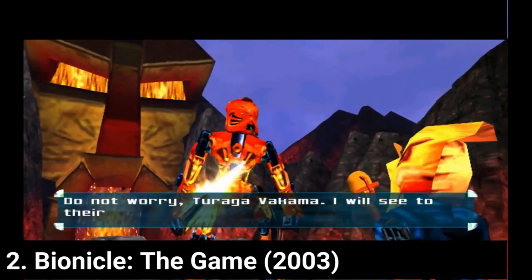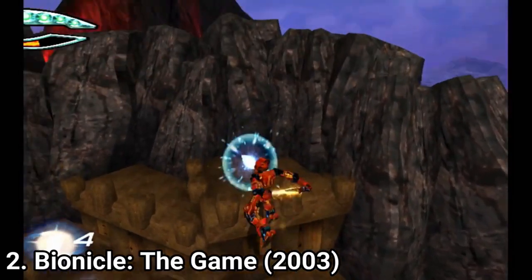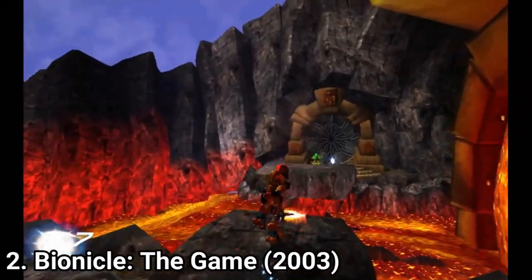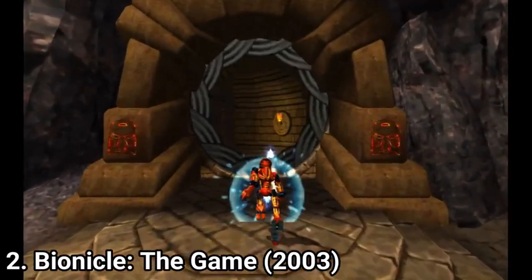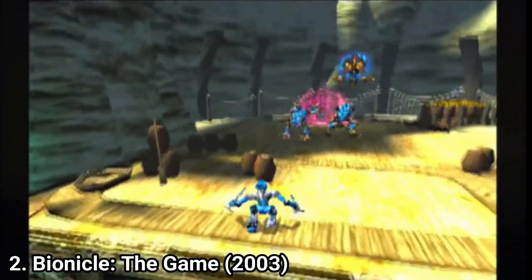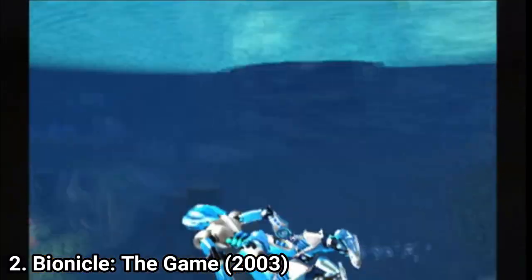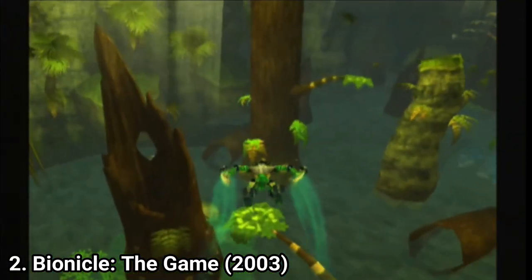Bionicle the game is good on paper, but it's less impressive when you get to play it. There are 8 playable Toas to unlock, but you can split them into actually just 3 types of Toas. Each has different elemental attributes and they roughly control the same. All of them swing their sword and shoot stuff like they have guns. The only difference is that the blue one can swim underwater and the green one can glide.